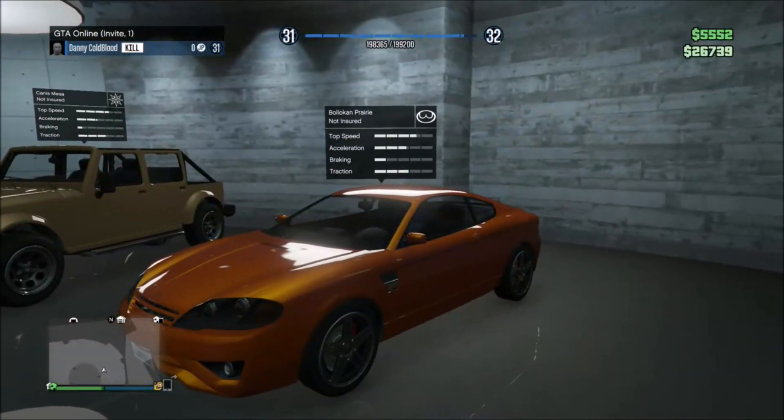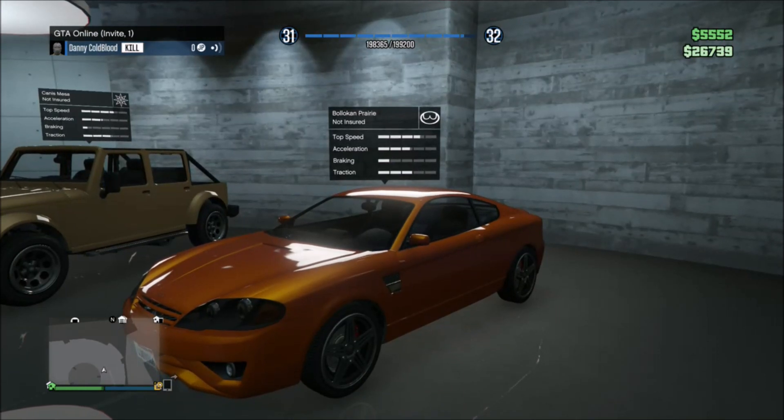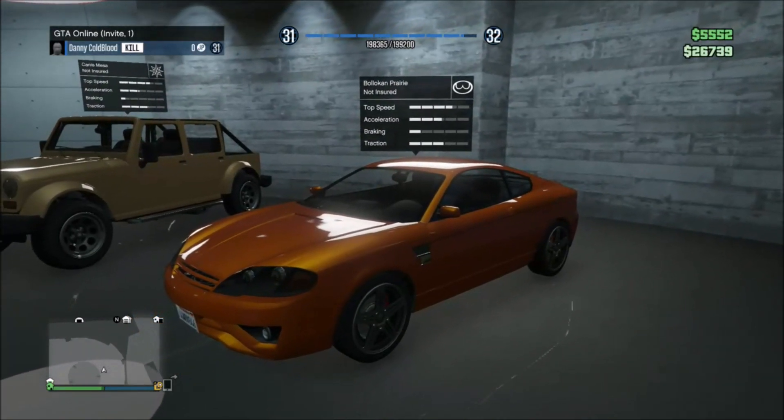Next, we have the Balakin Prairie. This is a pretty cool car — it's a two-door. It's not really above average in anything. It's just one of those cars that Rockstar decided not to make available for sale.